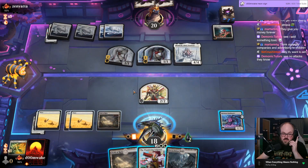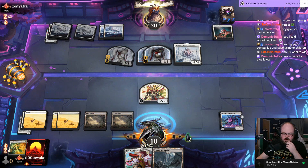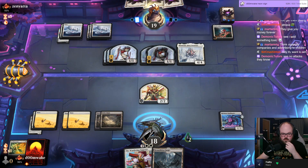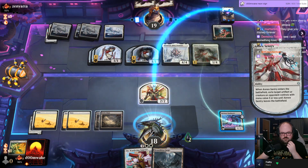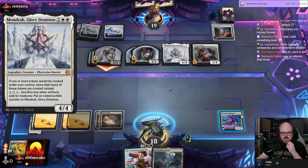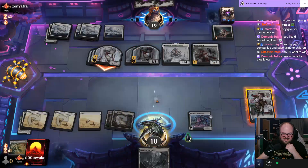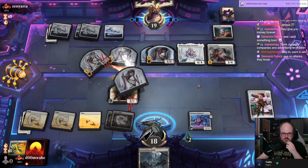Now the question is — will they play around the second one? I don't know how I win this game. Maybe I'm supposed to draw a card there — just assuming they're going to play into this, they're not going to play into the second one. Not great. Come on, attack — I can't win if you don't attack. Just bring it, attack. All right, go to four.